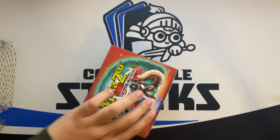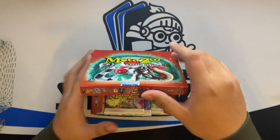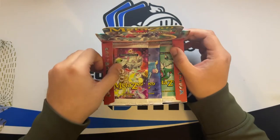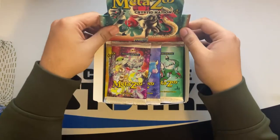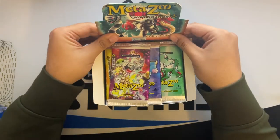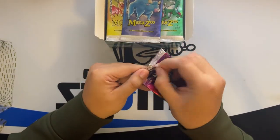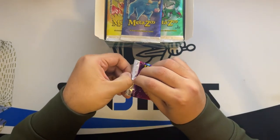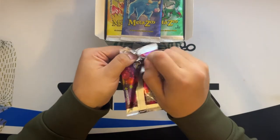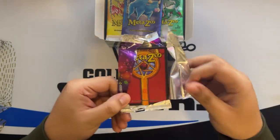When I talk about master set, I mean all the box toppers and all the spell book auras. I definitely need those — I may just be purchasing them to be honest, or I might just keep opening for the channel till I get the master set. Without further ado, we'll start with the box topper because I am not lucky enough to get a blue ink. I don't think I've ever had that much luck in my entire life.